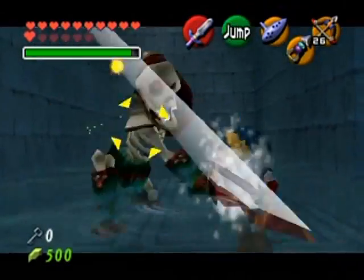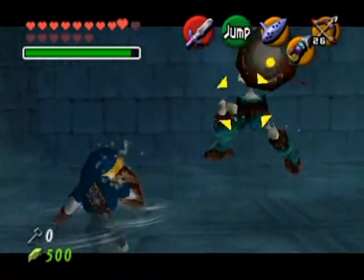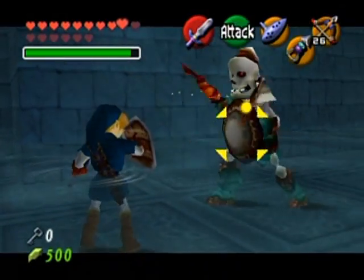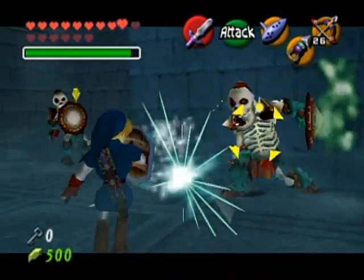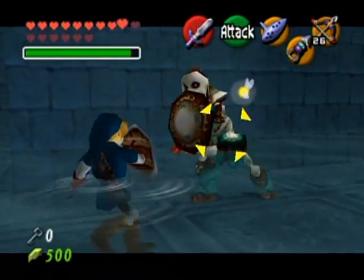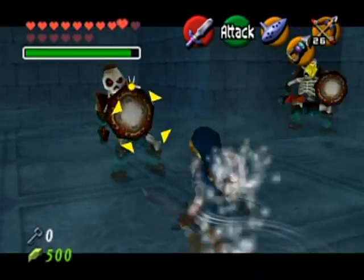At least I only have to deal with one at a time. The Stalfos trick is that whenever you're locked onto one, the others will completely avoid you — maybe they have a sense of honor. I intend to do these Stalfos correctly like I did the one at the Ice Cavern. Looking good!